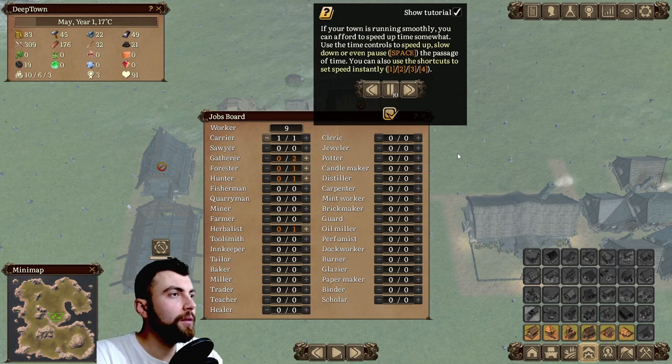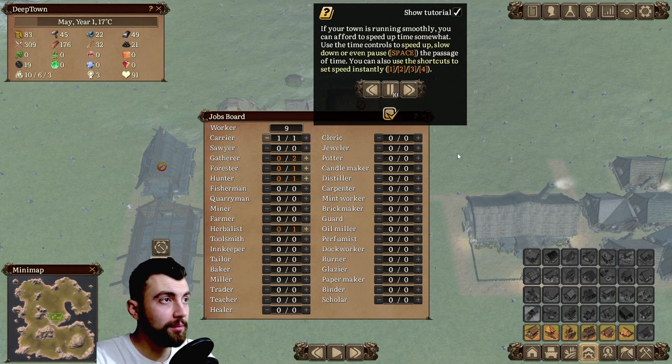If your town is running smoothly, you can afford to speed up time somewhat. Use the time controls to speed up, slow down, or even pause the passage of time. You can also use the shortcuts — 1, 2, 3, 4 — to set speed instantly.